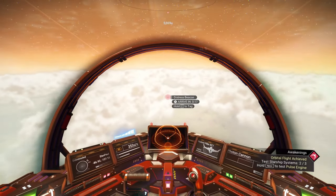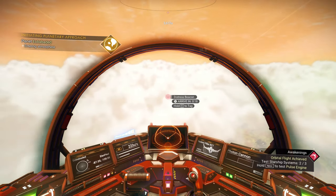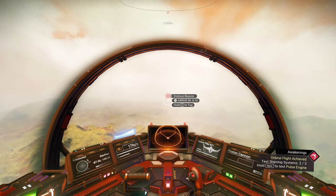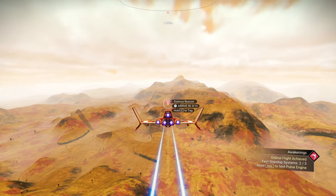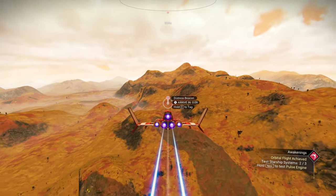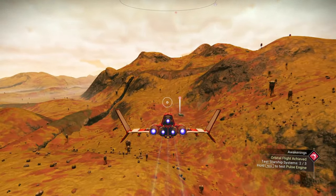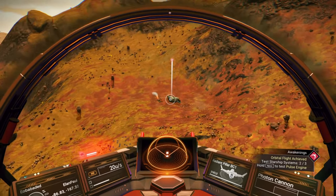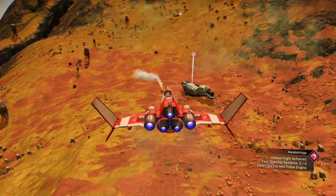As you enter the atmosphere, remember we were doing 2,700? Look how much slower we go as we enter — it keeps dropping as we get lower and lower. The distress beacon is dead on our radar. If you look at your regular radar, you'll notice there's a square box — that means we have a ship here. There's our ship, and the ship has been there for a while, so this one's going to be busted up pretty bad. Let's go ahead and bring it in and land.